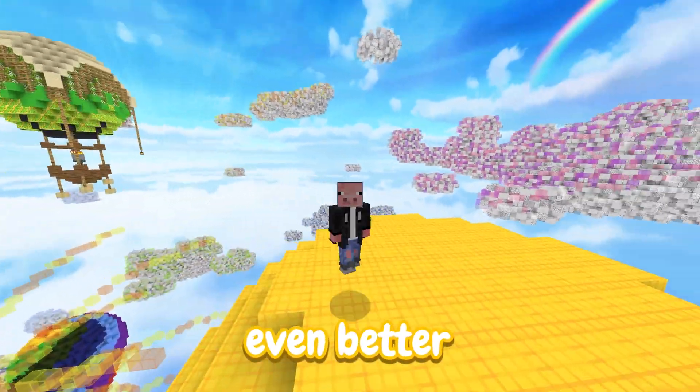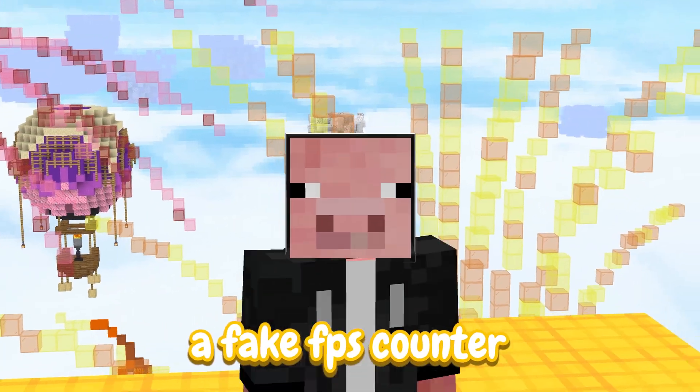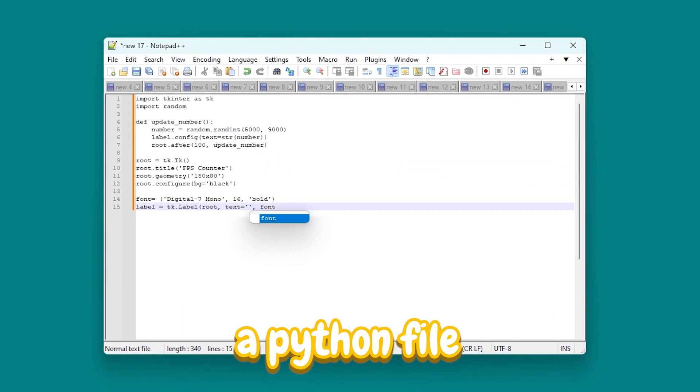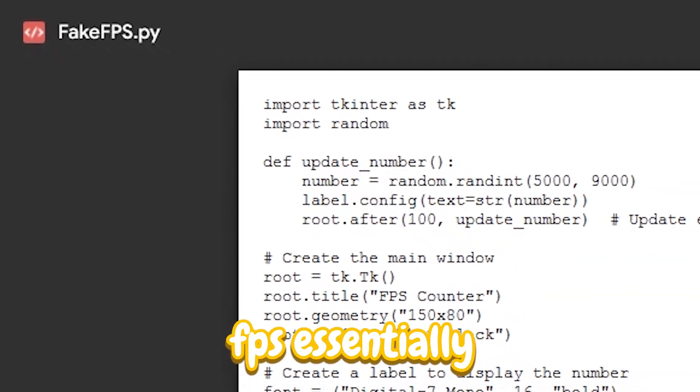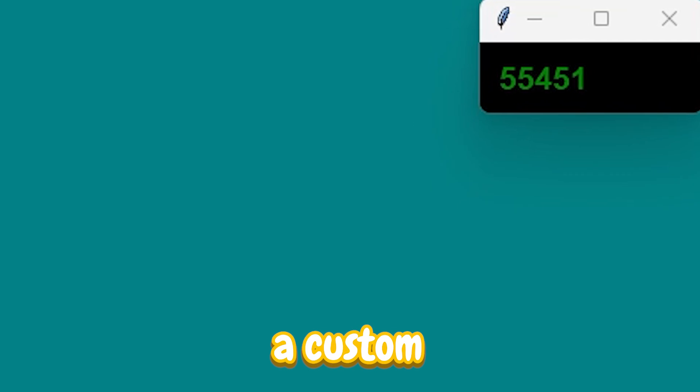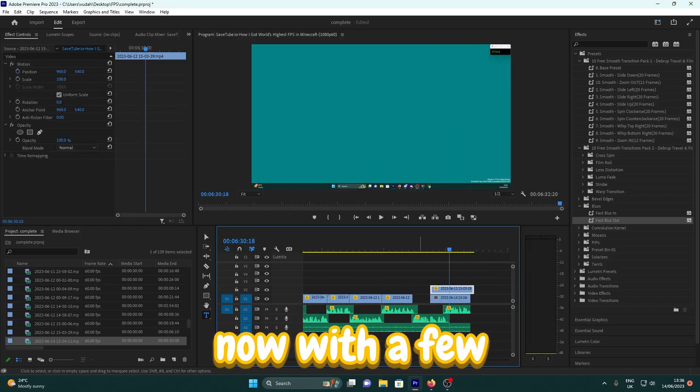I'm going to program a fake FPS counter. If you go into my description, you'll find a Python file called fake FPS. You just swap two numbers and it creates a custom FPS counter. With a few edits — look at that — 40,000 FPS.